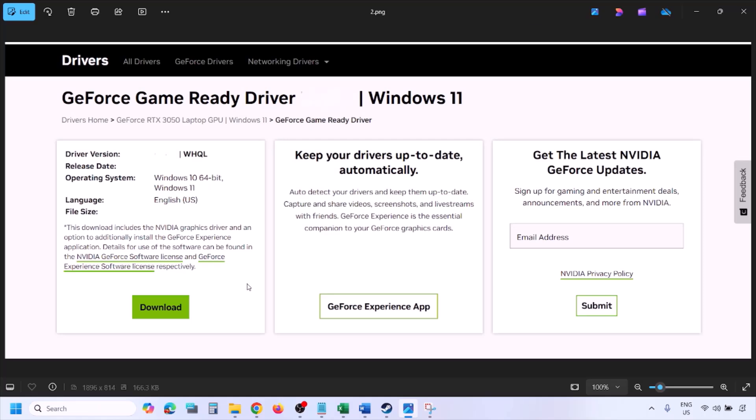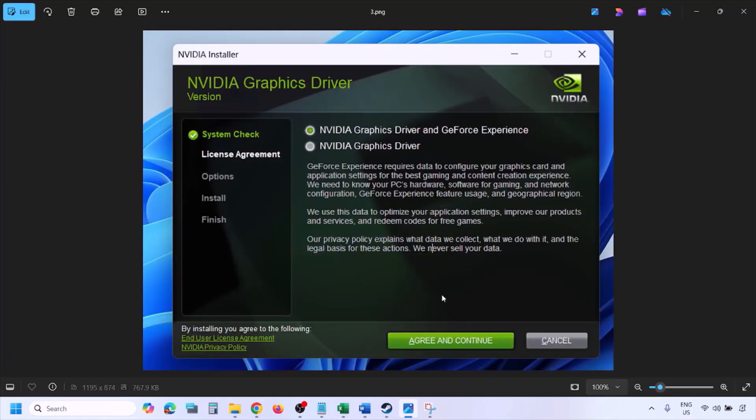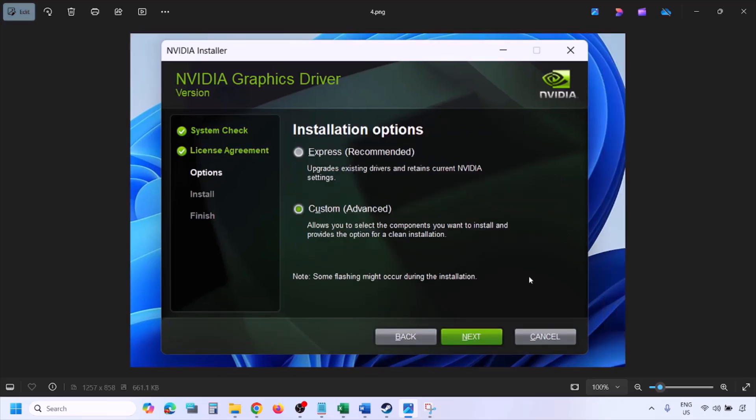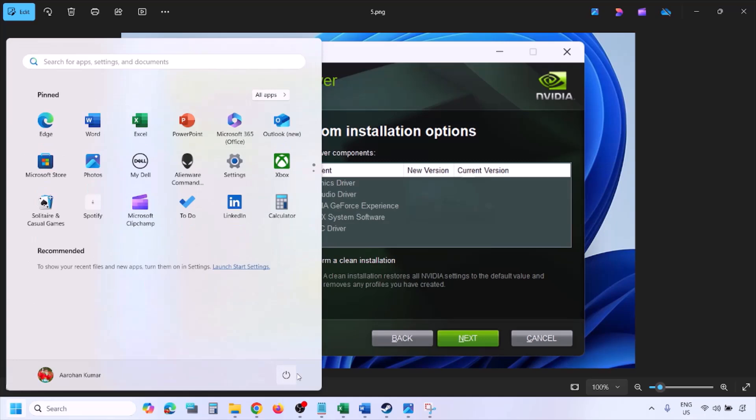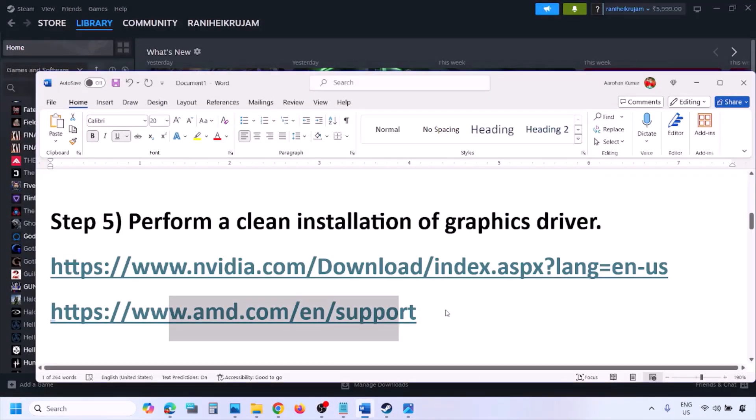Once the download is complete, run the exe file, click Agree and Continue. Select the Custom option (not Express) and click Next. On the next screen, put a check on 'Perform a Clean Installation,' click Next, and let the installation complete. Once done, restart your computer and launch the game.